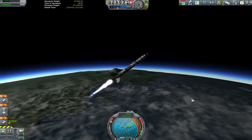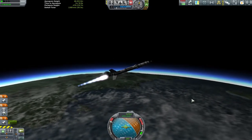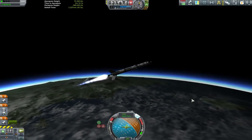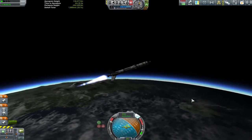We used three RT10s around the bottom of the engines to give us just a little bit of thrust when we're on the launch pad, because the thrust-to-weight ratio here isn't quite as good as it could be just on this single stack. So we had to go with that.